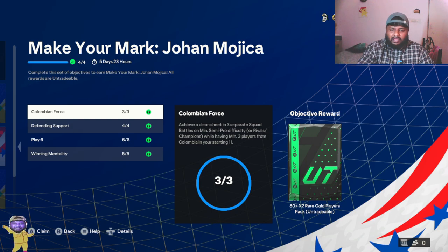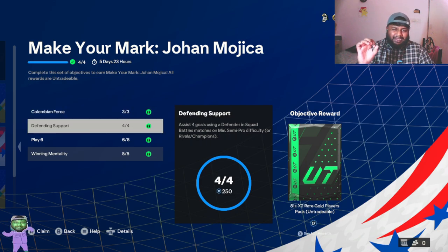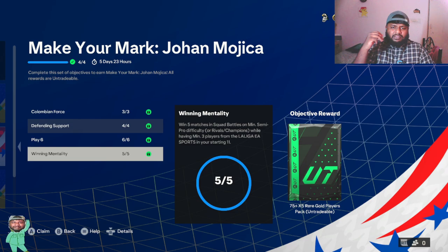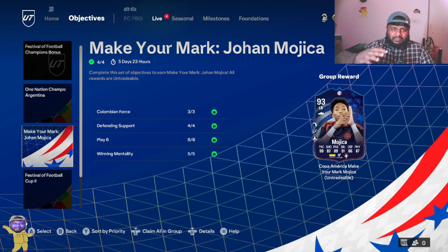Getting three Colombian players is not hard — you can get one from the evolution thing, and I'm sure you can find two more. Getting three clean sheets is the difficult part. Assisting four goals using a defender is easy. Overall, if you have three Colombian players and three La Liga players sorted, it's easy to complete. I did this in around two hours — the clean sheet was a bit of a pain, but apart from that pretty much nothing. It's an easy grind.